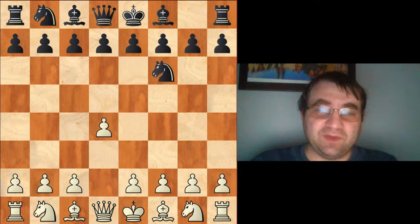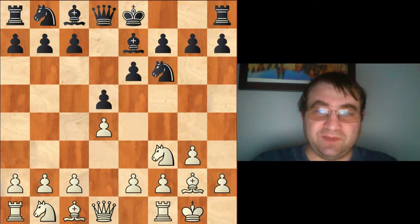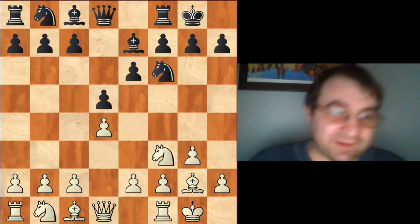The game continued d4, knight f6, knight f3, d5, g3, e6, bishop g2, bishop e7, castles, castles — and this is basically a Catalan. Then Magnus plays b3, which is by far not the normal move.